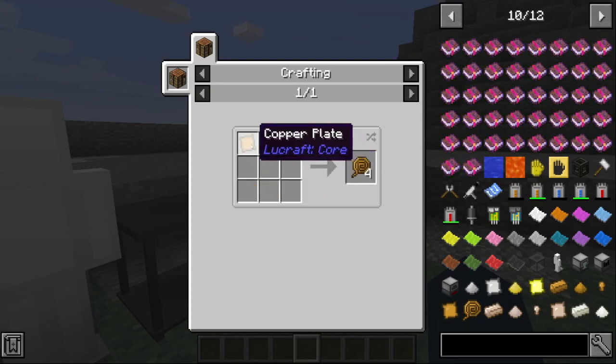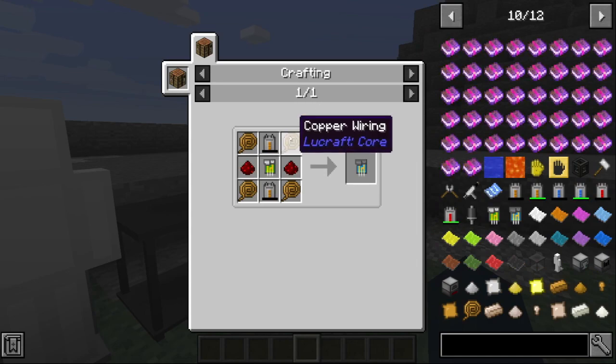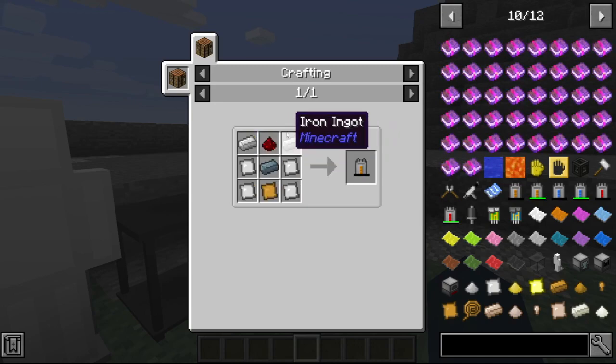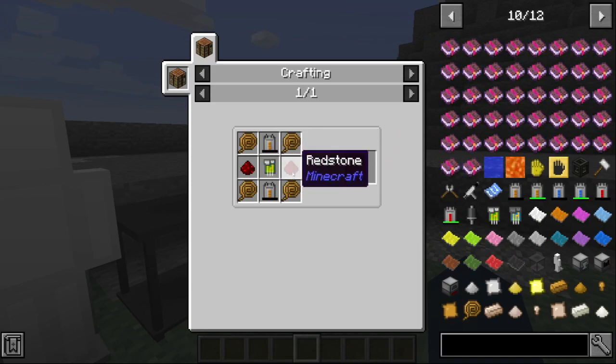To craft copper wiring, you use a wire cutter and a copper plate. To get a basic circuit, you need six copper wiring, two redstone, and one iron plate. To make an advanced circuit, you need four copper wiring, two LV capacitors, one basic circuit, and two redstone dust.